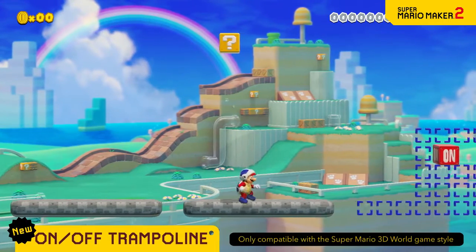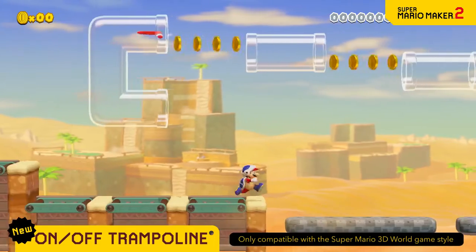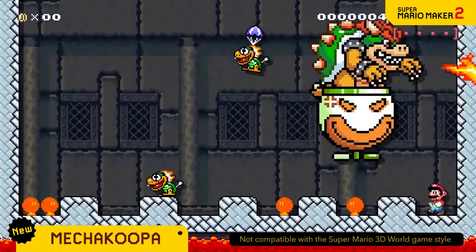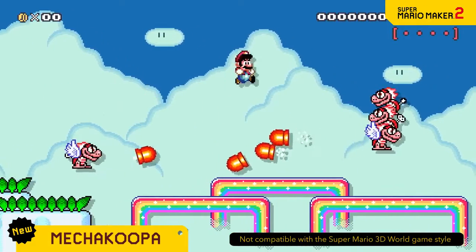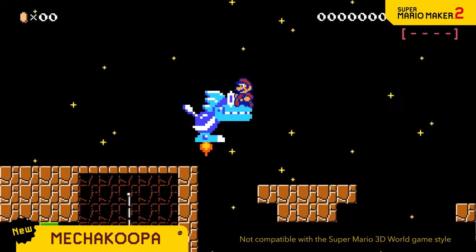The bouncy qualities of the on-off trampoline can be activated with a switch — you can even use them in creative ways. Mecha Koopas are wind-up automatons. The red ones shoot homing missiles, the blue ones attack with laser beams, and at night they all come equipped with jet engines.